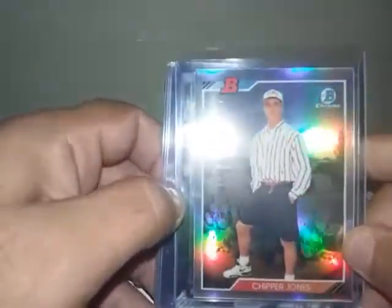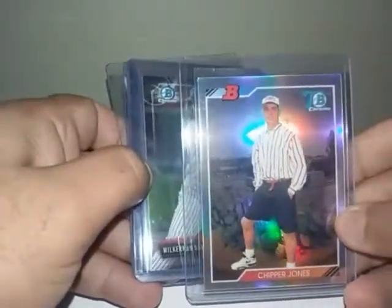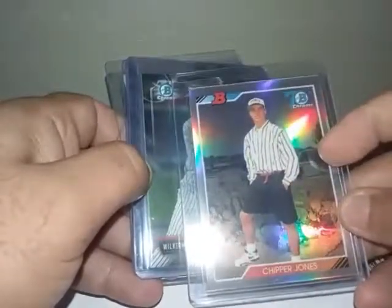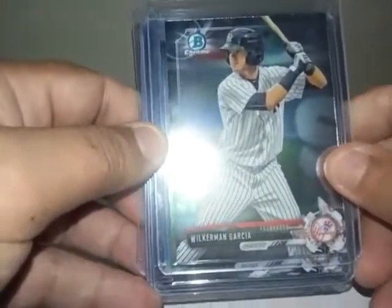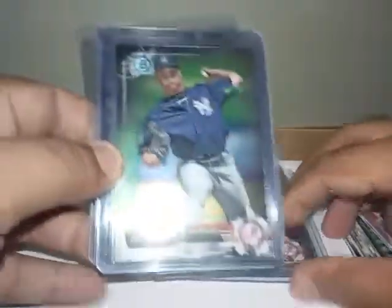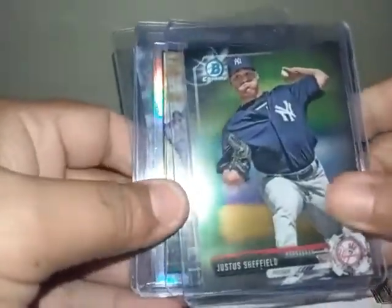My Braves fans from 2012 are gonna like this — Chipper Jones 70th anniversary Bowman card. It has that shine on it, looks pretty cool. I always wanted this card and now I got this refractor kind of card — this is cool. Another rookie from the Yankees I never heard of — Wicklin Garcia — but now I got his card so I'll put him in plastic. Maybe he'll do something. Then I got Justin Sheffield — I've heard good things, hopefully he pans out.